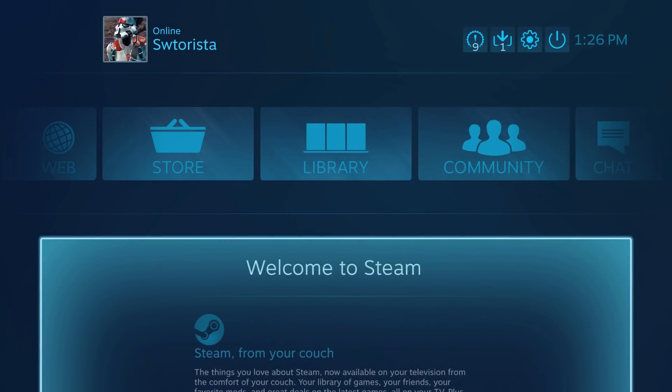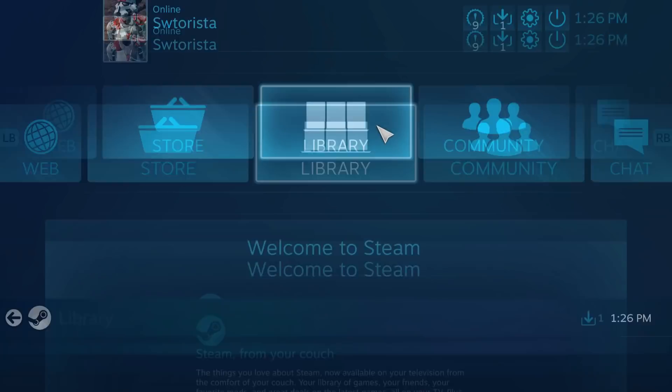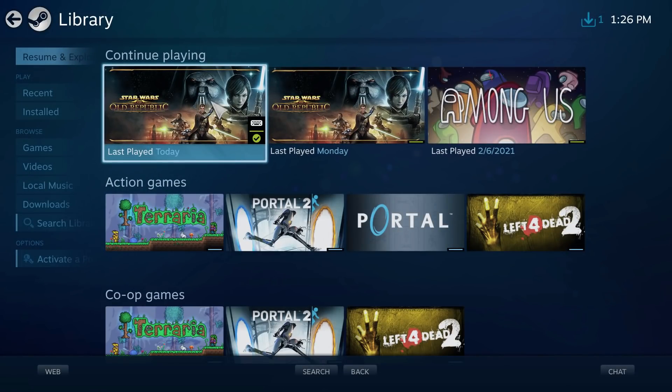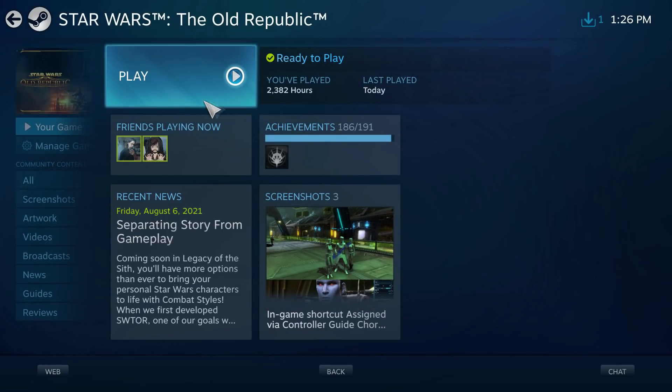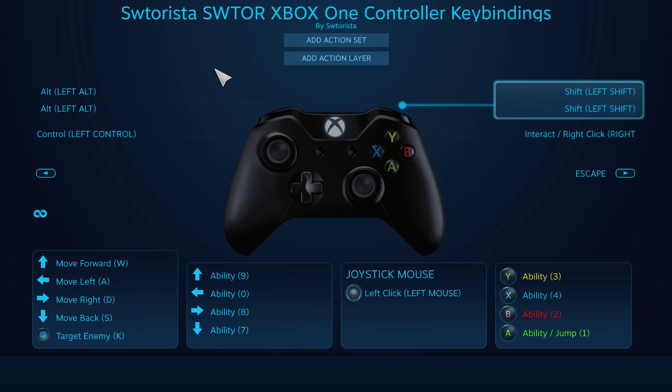Step 4: Set up your controller configuration. In Steam Big Picture's main page, click Library, then find Star Wars The Old Republic. Once there, choose Manage Game on the left, then choose Controller Configuration from the menu.